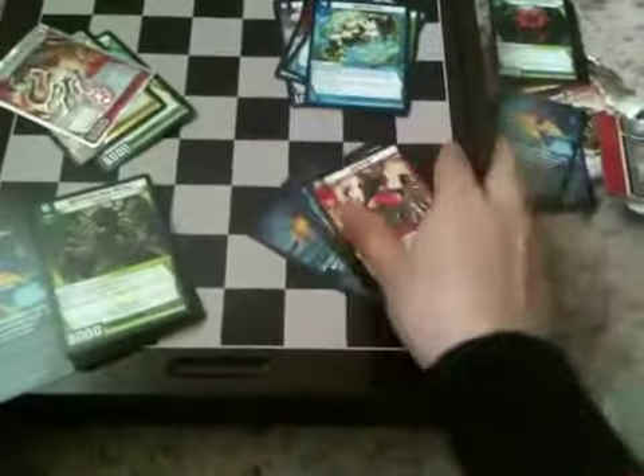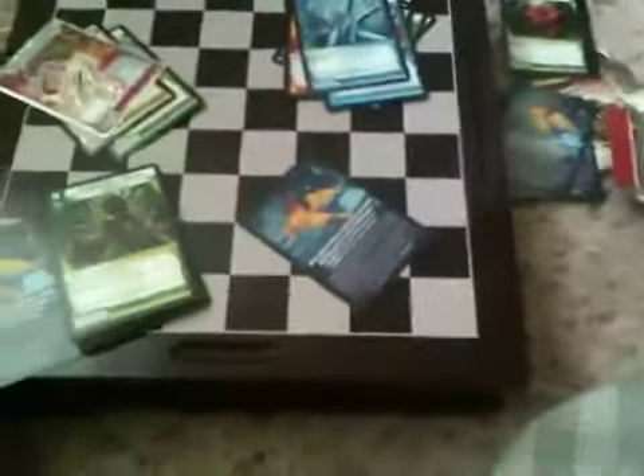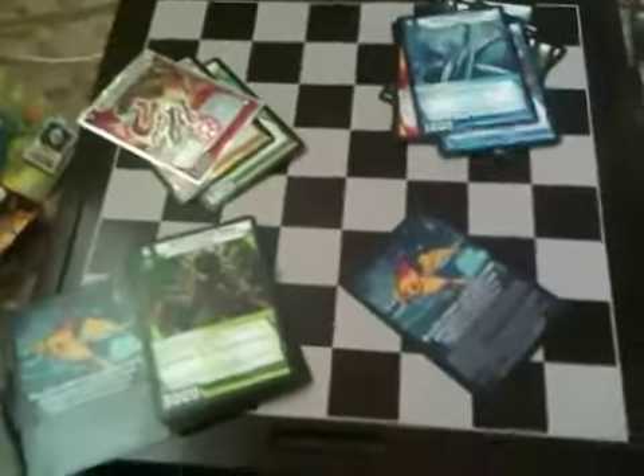Sprout. Vail Vortex again for the rare — no shiny this time, sad. Barrage — it's an amazing card. Spy Mission. And Aqua Commando. So there was an okay pack. I would have liked the shiny, but oh well.